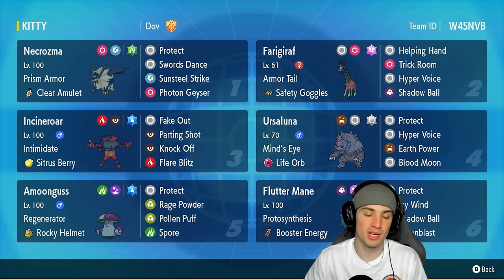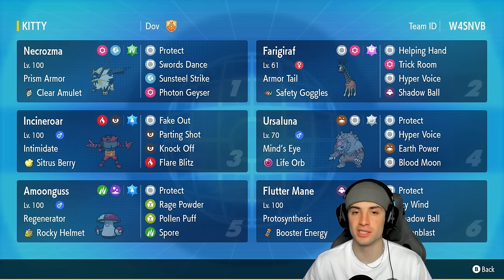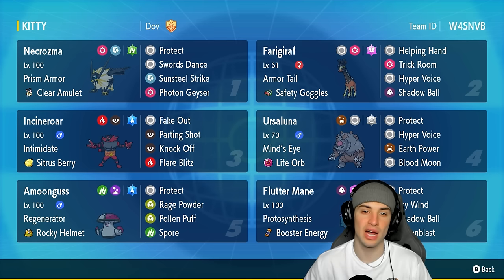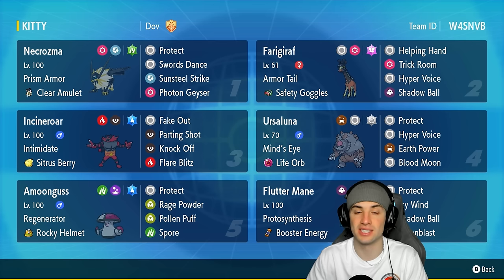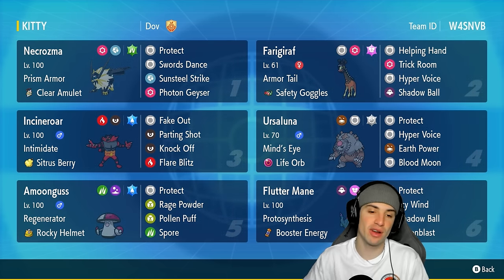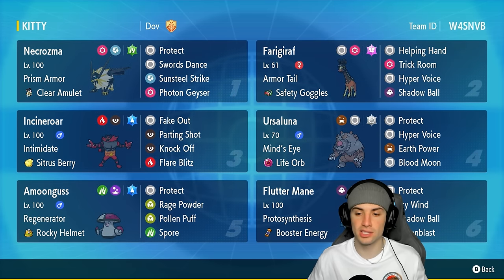Necrozma is Psychic and Steel — a pretty solid typing — with Prism Armor and the ability to reduce super effective damage taken. It also has Clear Amulet as its item and it runs Protect, Swords Dance, and two heavy-hitting STAB moves: Sunsteel Strike and Photon Geyser.